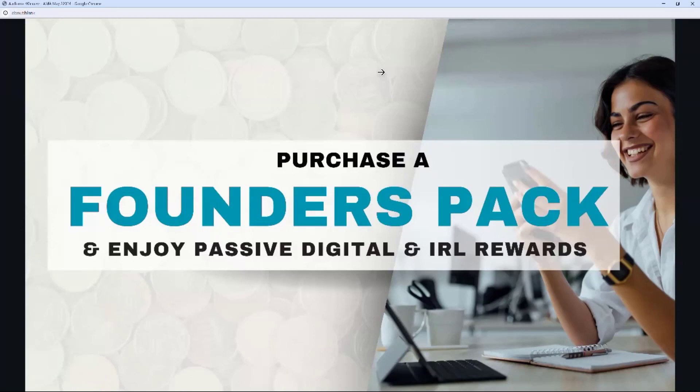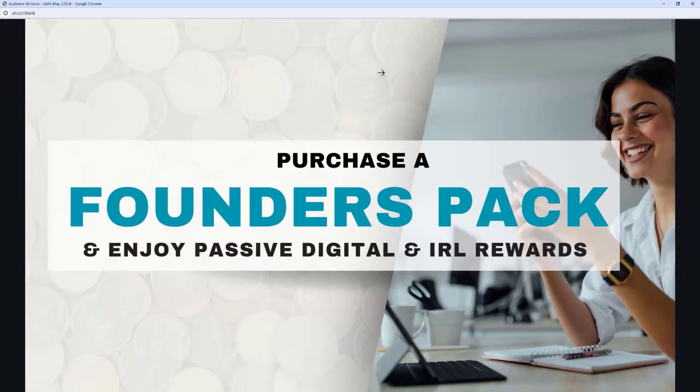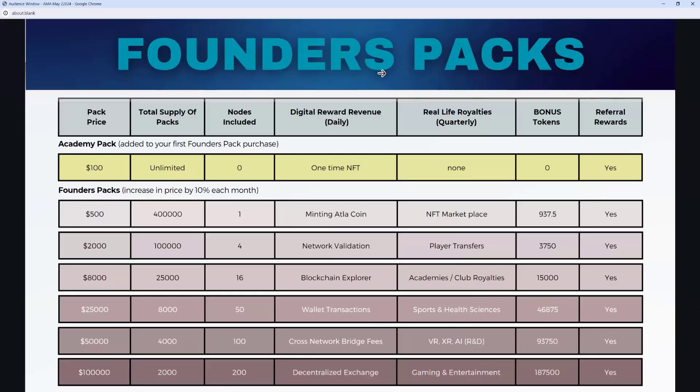Then September 1, the project goes live to the public. If you want to participate in the Founders Phase — a bit like getting in early on the Uber, Airbnb, Netflix, Spotify deal before they went live to the public — you need to get a Founders Pack to participate. This is how you access all this lifetime, or life of the project, digital and in real life IRL rewards. So let's talk about the different packs that are available.